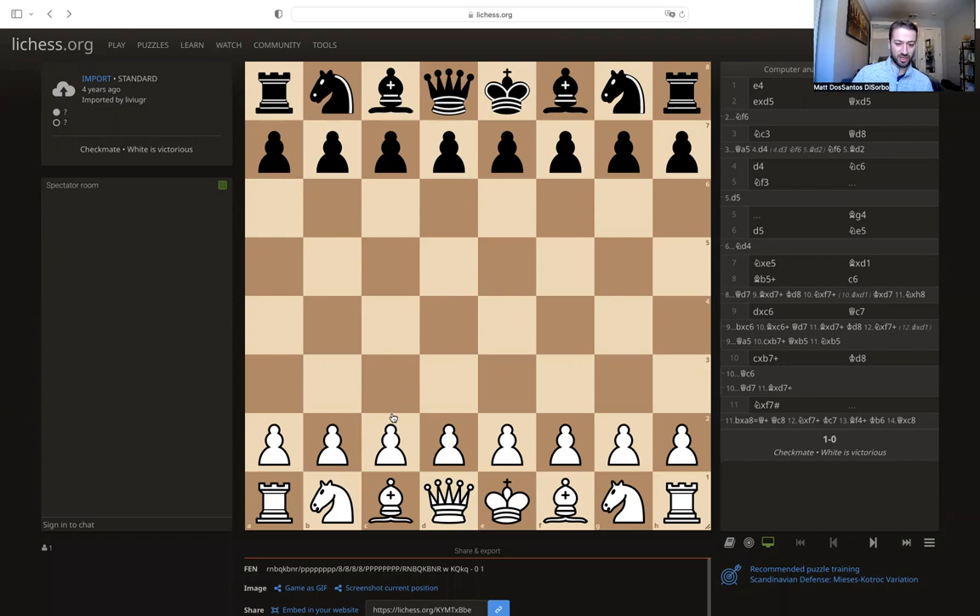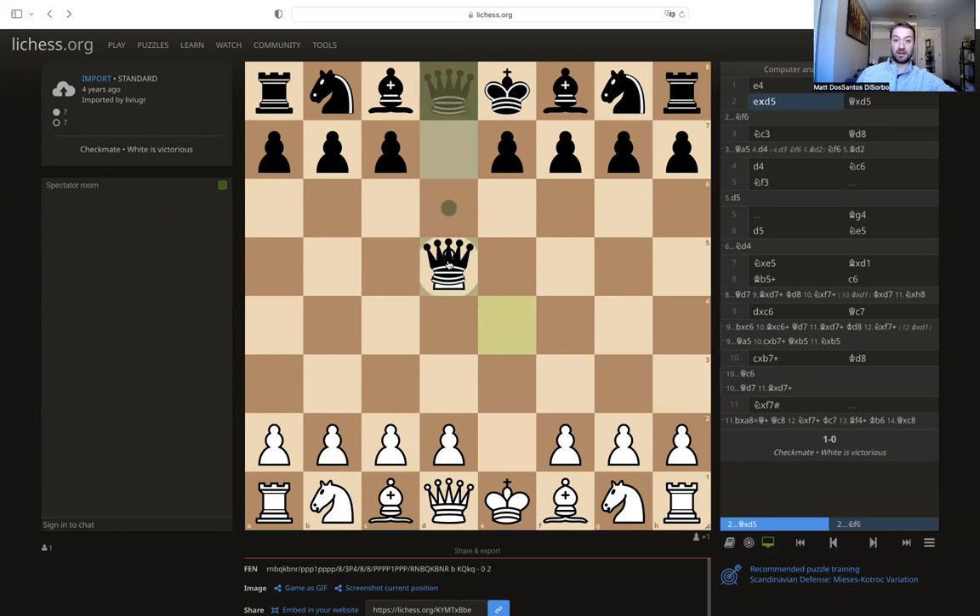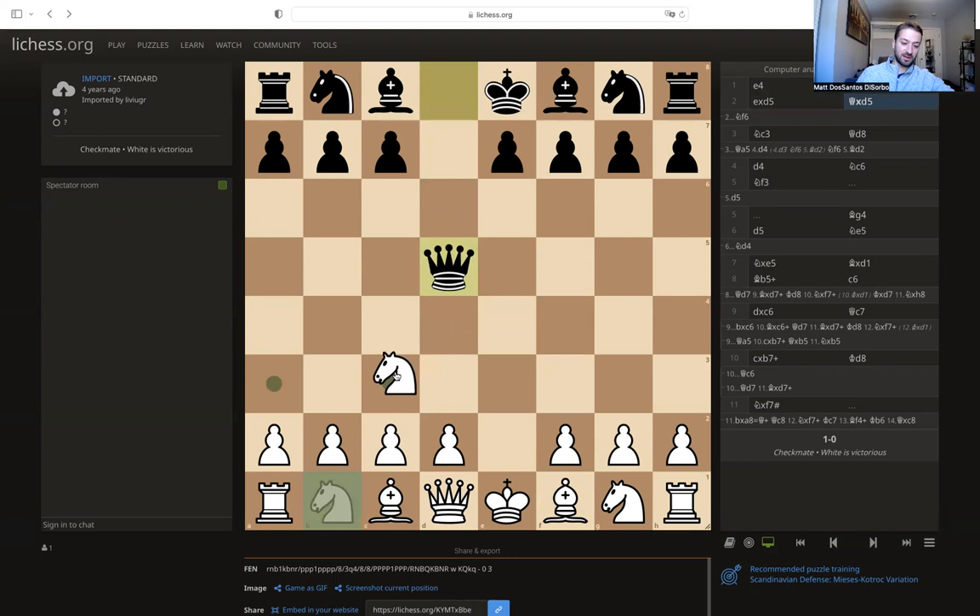Jacques with the white pieces opened with e4, obviously a move we've seen frequently throughout chess history, and black responded with the Scandinavian defense, which is just pushing d5 and challenging this white pawn in the center. White played the intermediate exd5, and black recaptured with queen takes back on d5, which is the most common response. White then played knight to c3.